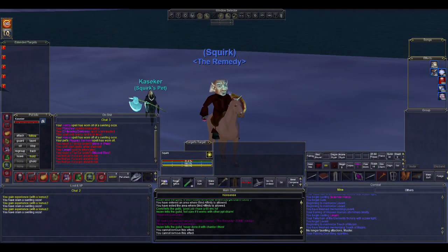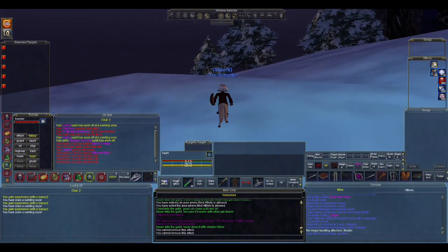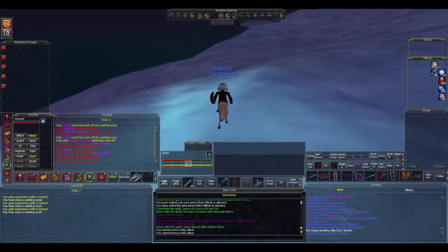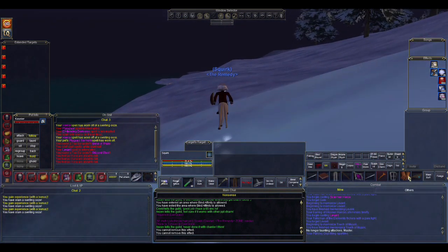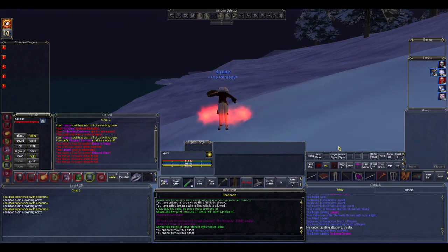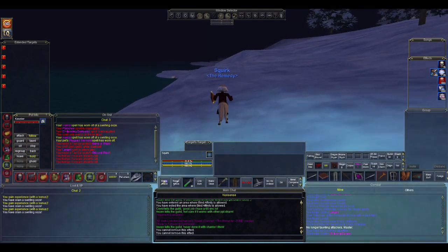Hello everyone, this is Squirk, a level 65 Necromancer on Agnar. This is my little series of videos with different tips and tricks for playing the Necro class. If you saw my last video about how to charm as a level 65 Necro, this video is going to cover another key technique which is fear kiting.